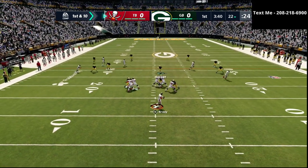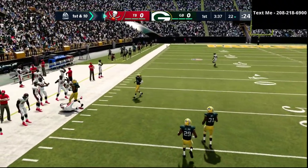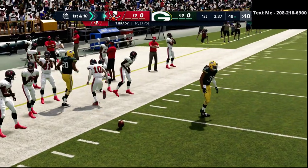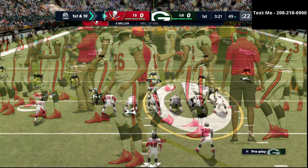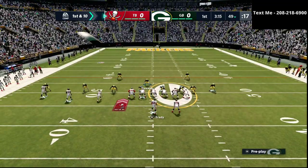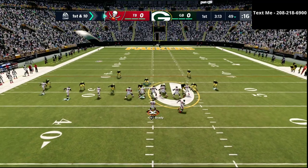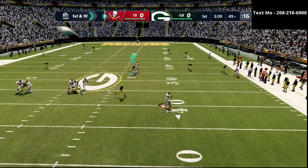Right off the rip — little trips tight end, little doubles in sale. That's exactly what I was trying to set a defense up for, but I just messed up. The point being that really what it comes down to is five things: you want to have a power play, a counter play, and then you want to have a constraint theory play — a play that basically looks like all of those but goes in a little different direction.